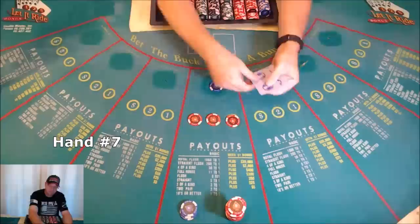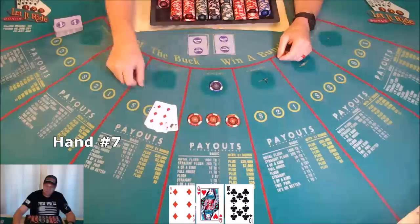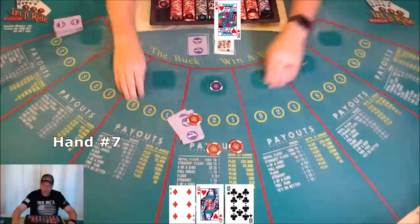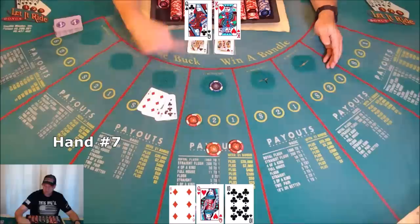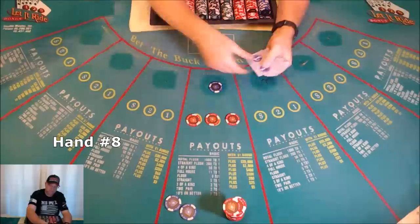Hand seven: ten, queen, six — nothing. Scrape, get the bet back. Tuck the cards. Queen revealed — pair of queens! One pair of tens or higher does not win on the bonus but it does win one to one on your bet. You just won five bucks.